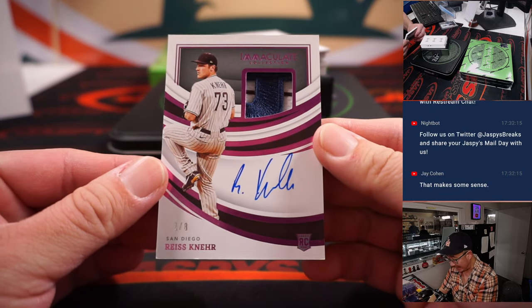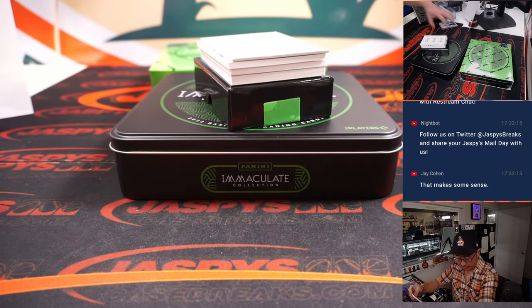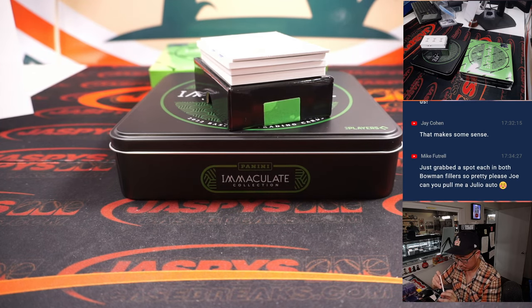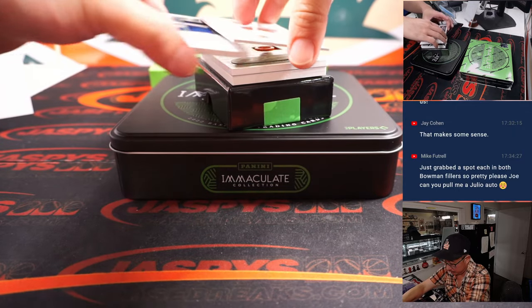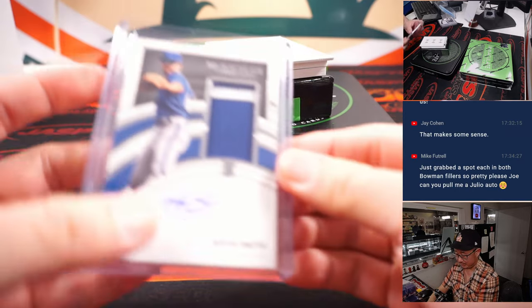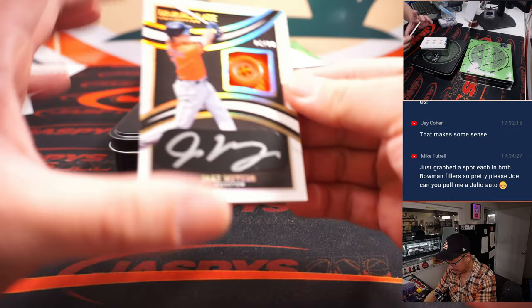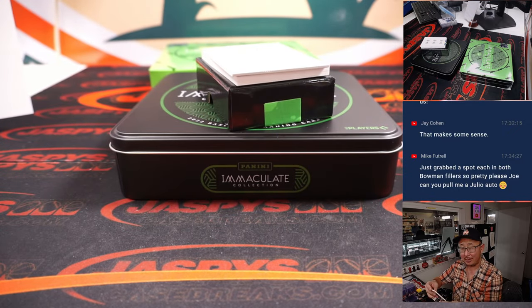Two out of eight — Reese Nair, Padres pitcher, rookie patch and autograph for Carl and number two. Kevin Smith, two-color patch and autograph, forty-eight out of sixty-six — for Carl and number eight. Jake Myers, four out of ten, silver ink autograph on the iBlack — that's Jason Kaye and number four. Sharp-looking card.